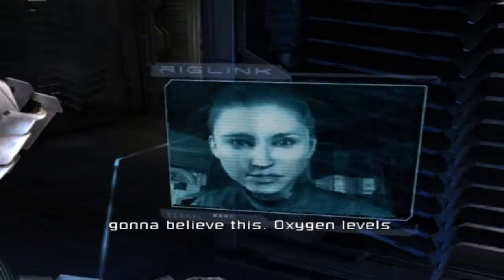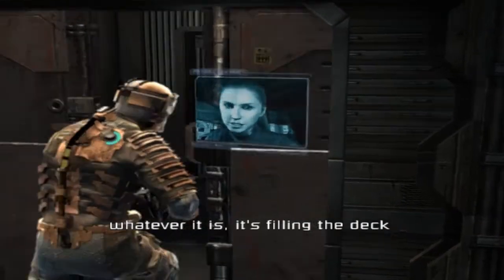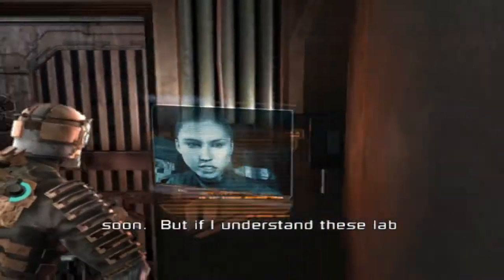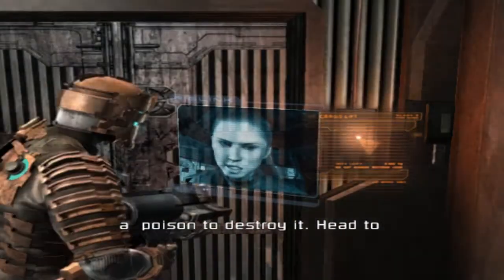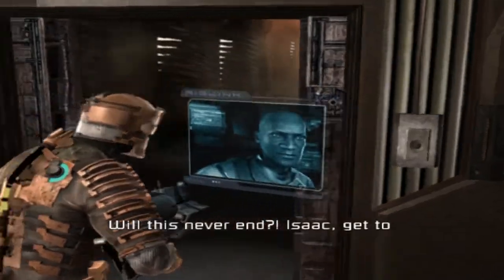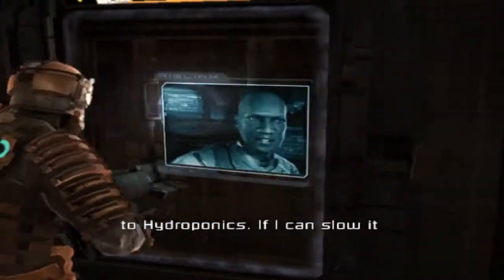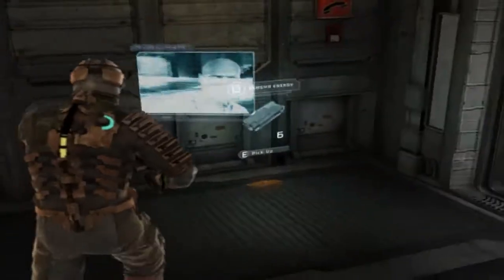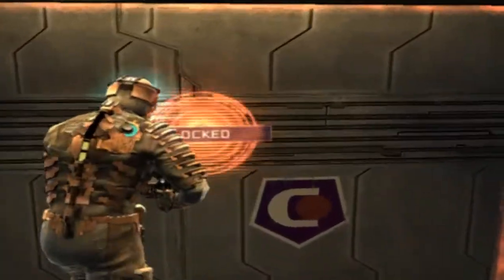Wait, Isaac Hammond, you're not gonna believe this. Oxygen levels are falling. Something's poisoning hydroponics air production, and whatever it is, it's filling the deck up with that organic stuff. We're not gonna have any air to breathe soon. But if I understand these lab reports correctly, I think I can make a poison to destroy it. Head to medical — it should have everything you need. All this never ends. Isaac, get to medical and mix together whatever Kendra's come up with. I'm heading to hydroponics. If I can slow it down, that might keep us breathing long enough to fight it.